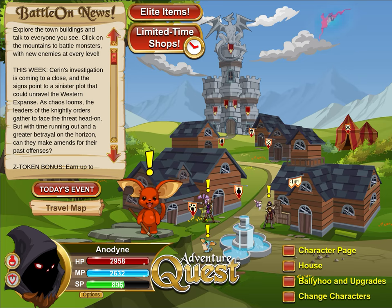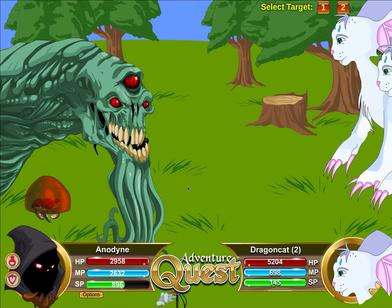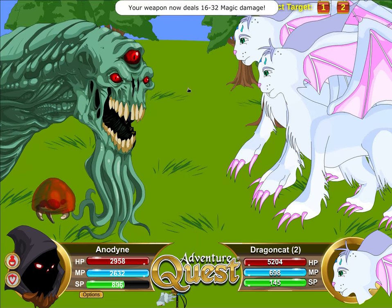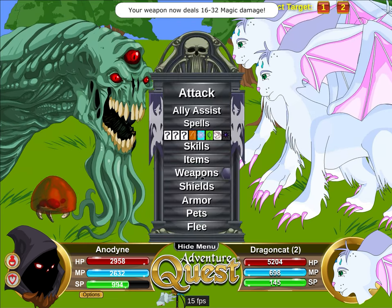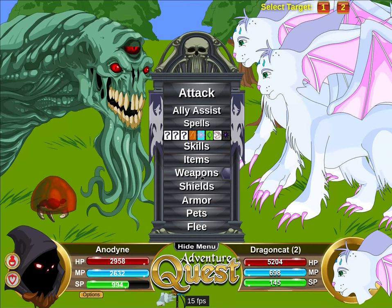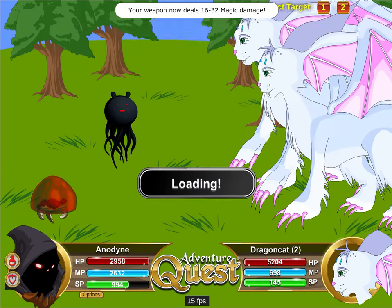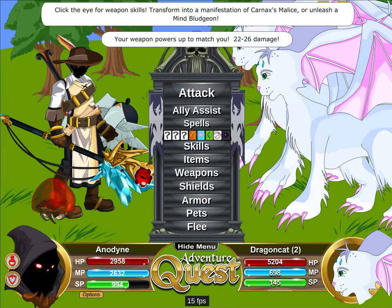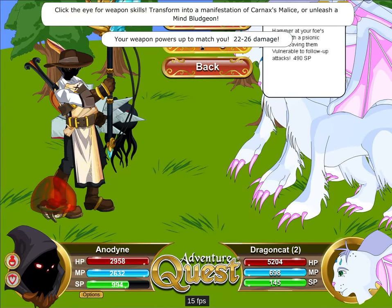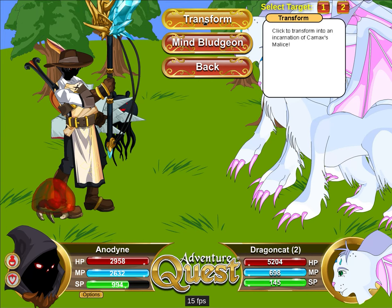I wanted to show off an older token package item that I've always really wanted to like but it just felt off — it's the Karnax armor package. You basically just purchase the weapon and it gives you access to summons. Here's the weapon, and what you get is an energy elivalm clickable skill, and then you can actually transform into the armor.